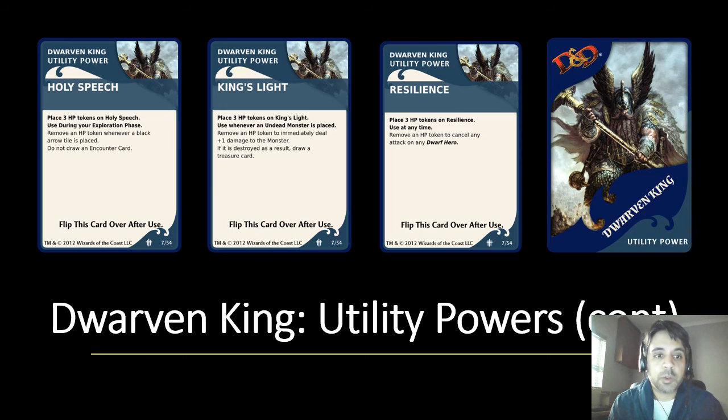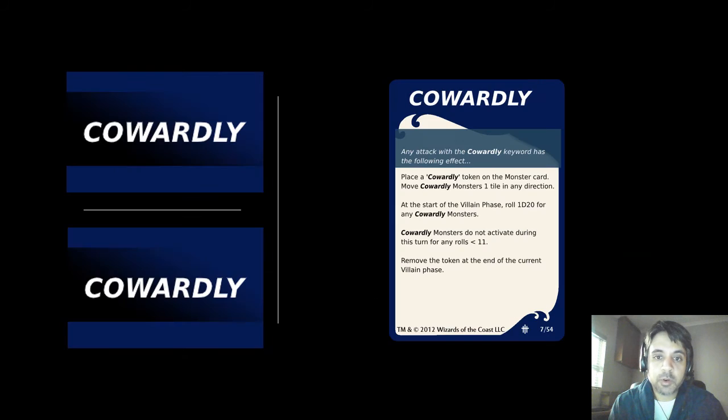The next set of utility powers all share the same mechanic of placing three HP tokens on them. Holy Speech: remove an HP token whenever a black arrow tile is placed. In the D&D Adventure Board Gaming system, black arrow tiles can be bad because they require pulling an encounter card — but with this card you get to negate that, up to three times. King's Light: whenever an undead monster is placed, immediately deal plus one damage to it, and if it is destroyed you draw a treasure card. Resilience: use it anytime — remove an HP token to cancel any attack on any dwarf hero.